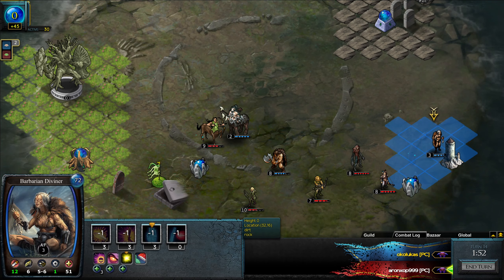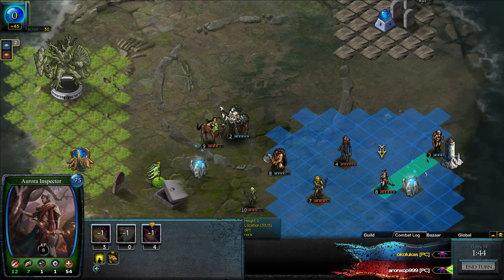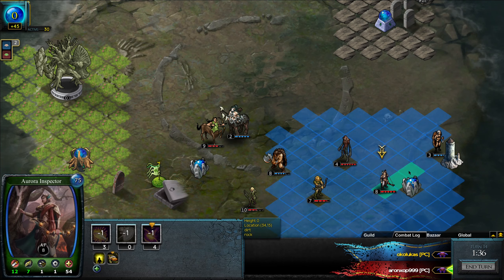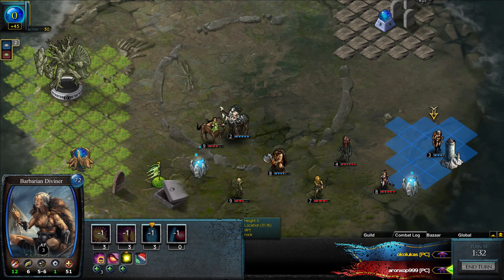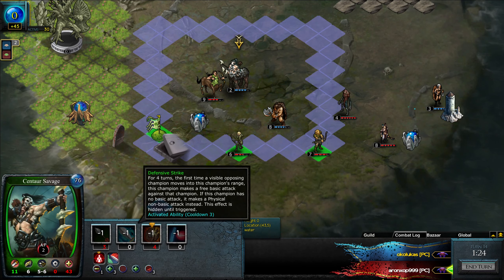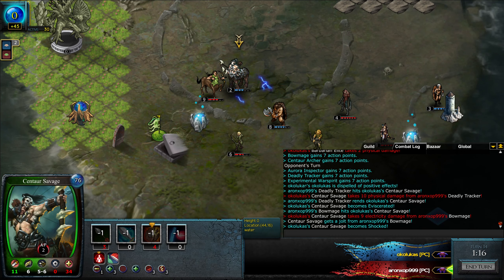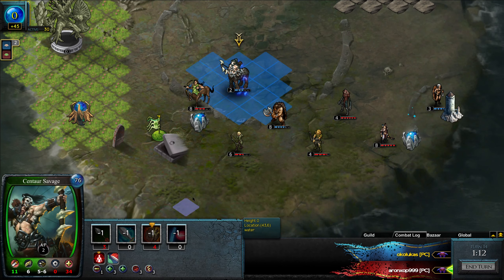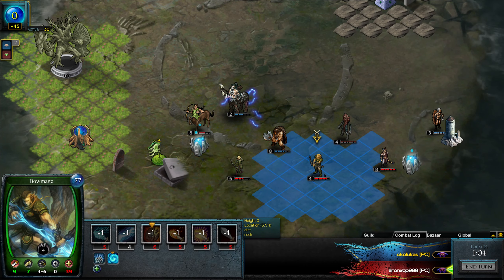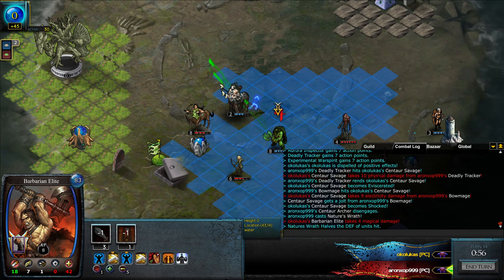He used a Guard Tower to contest. The positive thing is that the Guard Tower ability will knock back the champions that engage this Diviner. That's actually good because his impactor engages, then the champion will be free to move away and attack next turn. He moves into Defensive Strike range. He uses a spell to remove the Defensive Strike. Where did that spell come from? Defensive Strike removed — that is it.